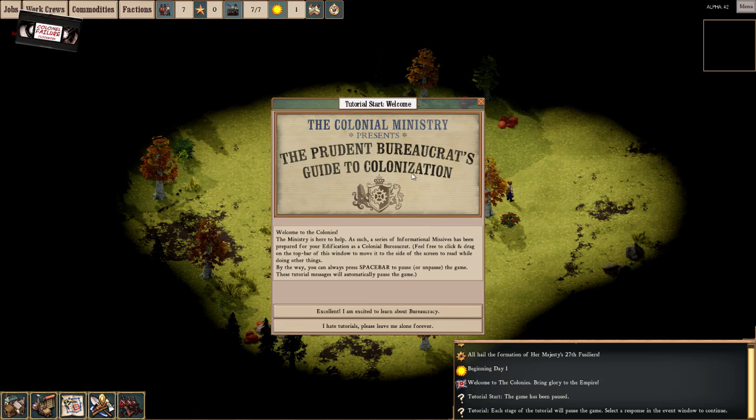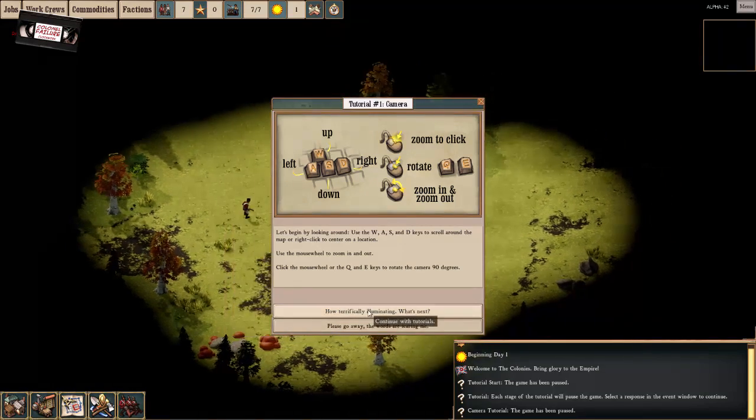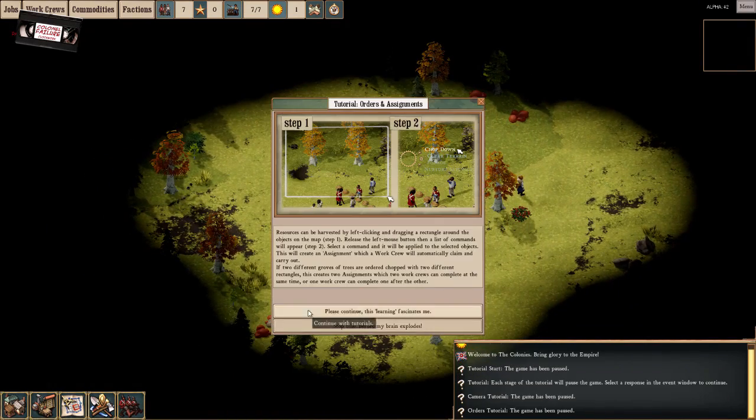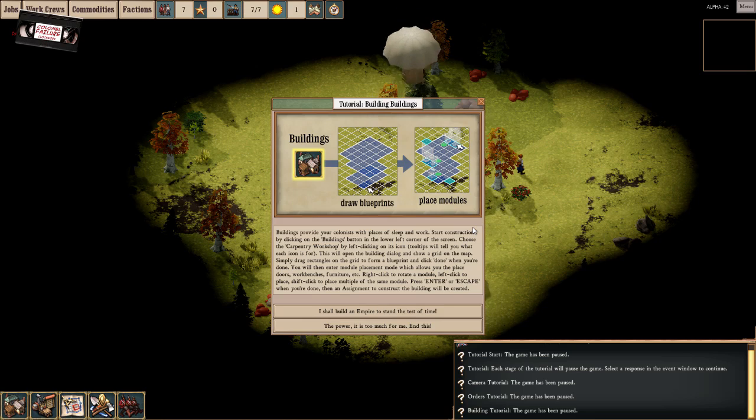So this is the Prudent Bureaucrat's Guide to Colonization. Obviously if this was properly British, that would be an S, but there you go. This standard tutorial fare is all about setting up work crews and then giving those work crews a job to do — sending them off to go and do work, and hoping that too many bad guys don't come around and eat your face off. It's very much about bad guys eating your face off. When I played before, I could rarely get further than an hour before I was, you know, head in my hands on my desk, because the whole thing had just gone to hell.